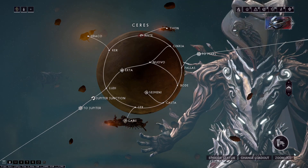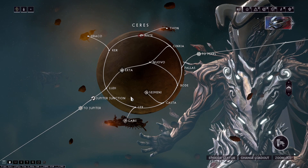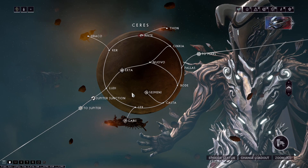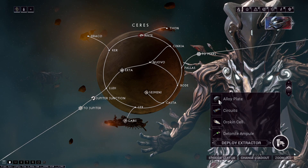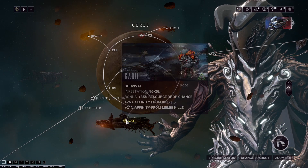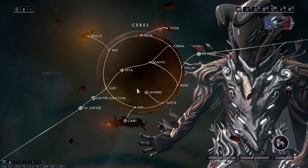Now that we've identified how to look up a resource location in-game and which nodes to select — always dark sectors if available — we know that for alloy plate the first big farm is the kavat incubator upgrade segment, which costs 120,000 alloy plate. So we'd go to Ceres for maximum resource drop chance bonus and do survivals until we're done.